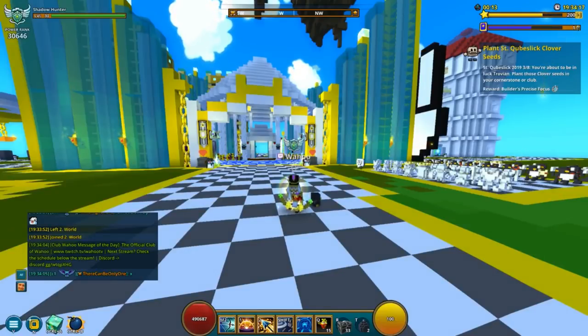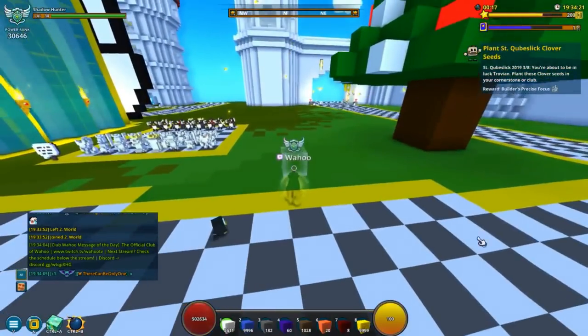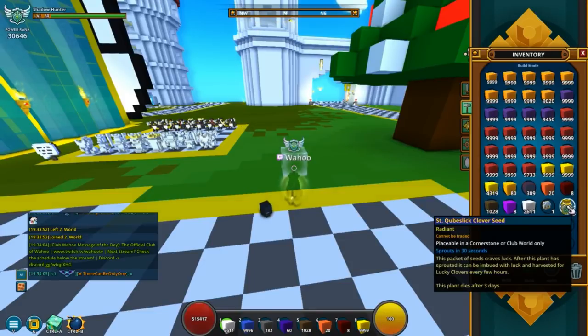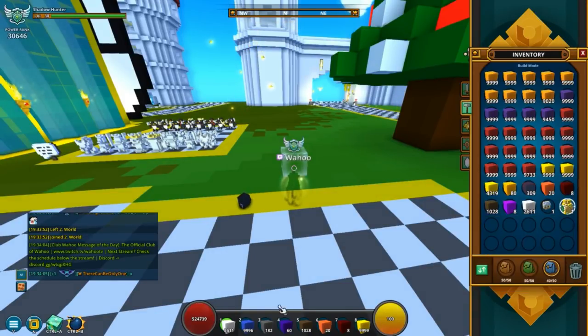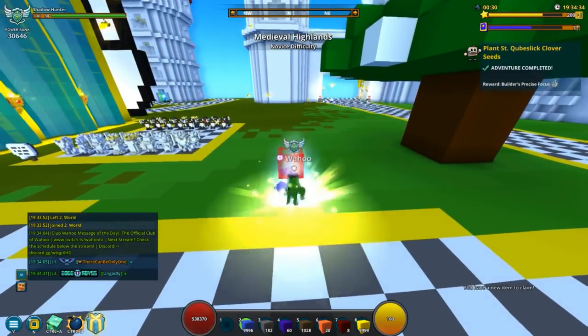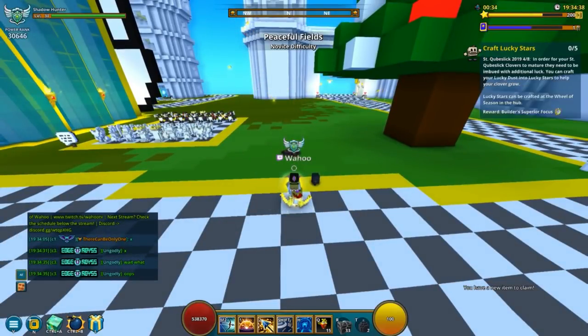Step number three is to plant this seed. You can do this in your cornerstone or in your club. You just have to put it in your hotbar and place it in your cornerstone or club world. Make sure it has light — I'm not sure it has anything to do with it, but make sure it has direct sunlight above it. So no blocks above it is probably a good idea. That's step number three.